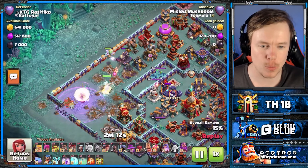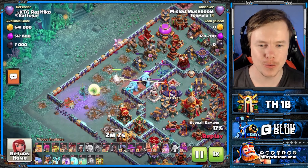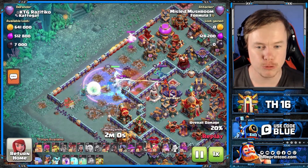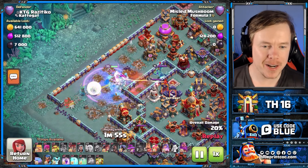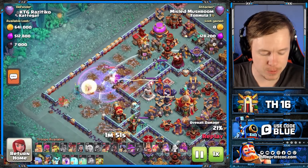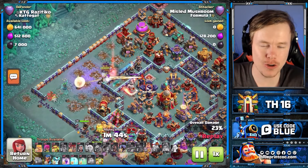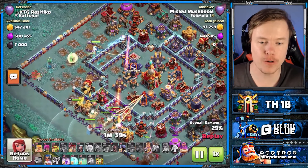We're coming in with the Queen Charge here, and right here you're going to see already one of the problems with the Overgrowth spell: figuring out when to use it. What do you use it with? Do you use it with the Queen Charge? Do you use it with the Root Riders? It's not really clear. On this base, I thought of using it with the Queen Charge, but I didn't really know what I'd gain from it. I could have used it in the core right now and my Queen would have been fine, but what do I get by doing that? It keeps my Queen alive, sure, but she's just doing a circle of the base. So I decide to hang on to the Overgrowth spell.